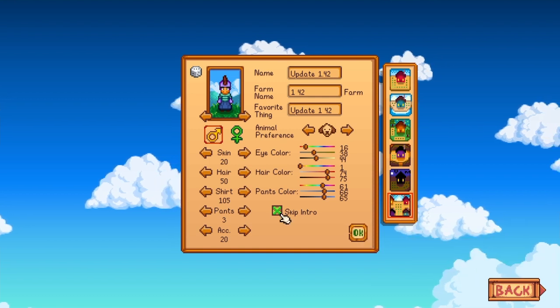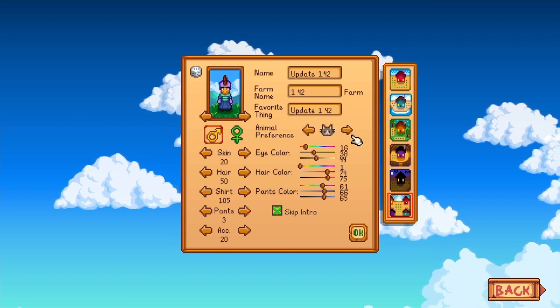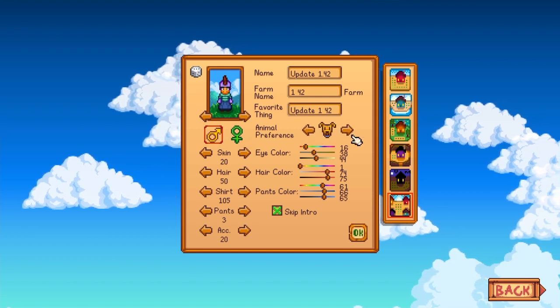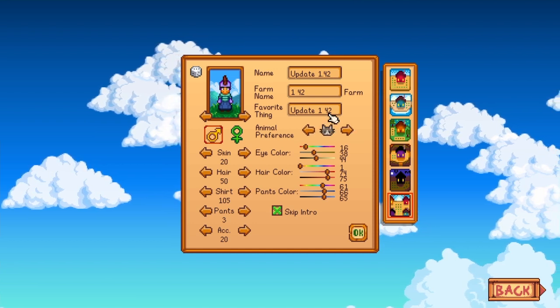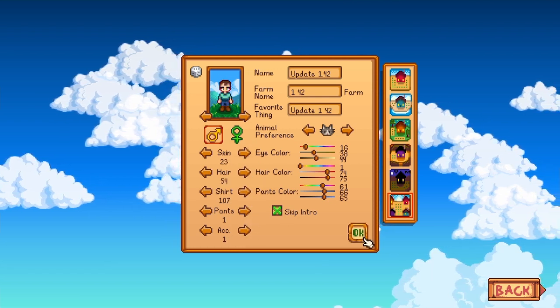A new perk they've added is your animal preference — there are different breeds of animals. If you cycle through these different dogs and cats, look at all the different ones. You're used to just those two basic boring dog and cat, but now we have different breeds. I named my farm 'Update 1.42,' and apparently there are also new shirts, new pants, a bunch of new stuff.